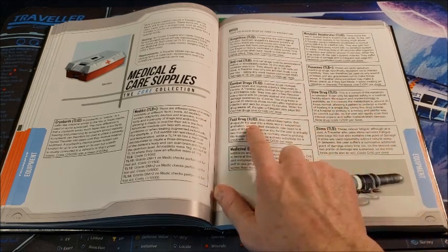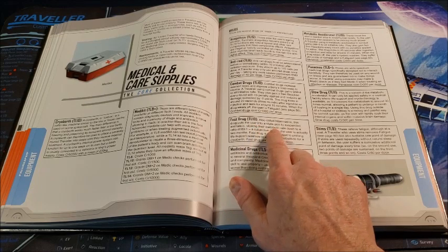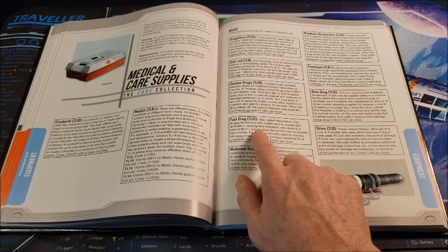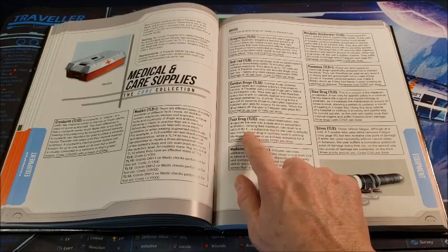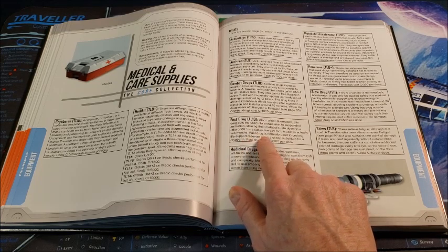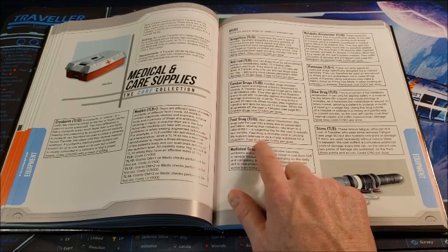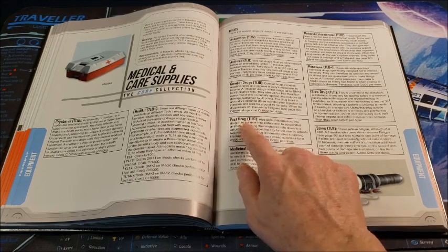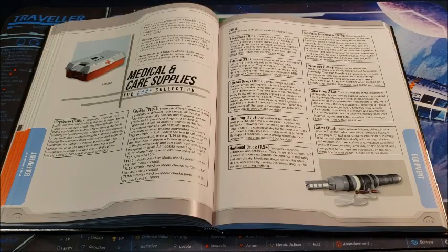Fast drug, also tech level 10, also called Hibernation. This drug puts the user into a state akin to suspended animation, slowing their metabolic rate to a ratio of 60 to 1 — a subjective day for the user is actually two months. Fast drug is normally used to prolong life support reserves or as a cheap substitute for a cryo-berth, at 200 credits per dose. It's called fast drug because the world around you seems to be moving at a fast pace compared to your perceptions — I always liked that the fast drug slows you down and the slow drug speeds you up, all based on perception.